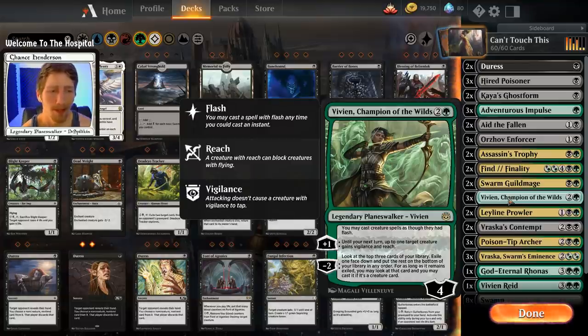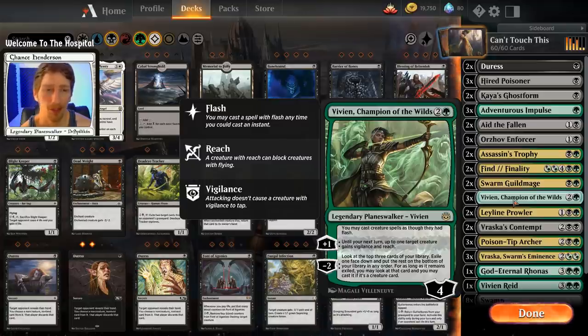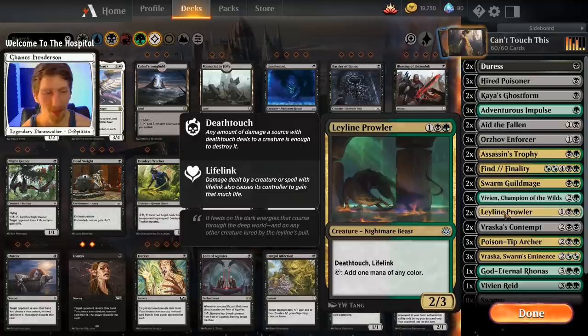We have three copies of Vivian Champion of the Wilds. She lets you flash in your creatures, and her +1 gives one target creature vigilance and reach until your next turn — great for dealing with flyers or attacking while keeping a defender back. The -2 lets you look at the top three cards and exile one face-down to cast later, but it has to be a creature. We're playing a lot of creatures, so this helps in moments when you really need a death-toucher fast.